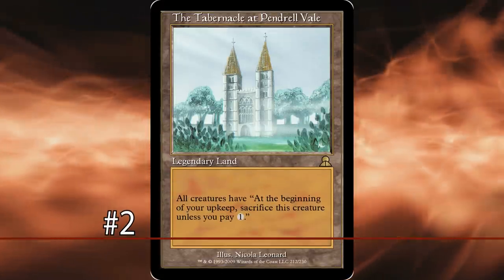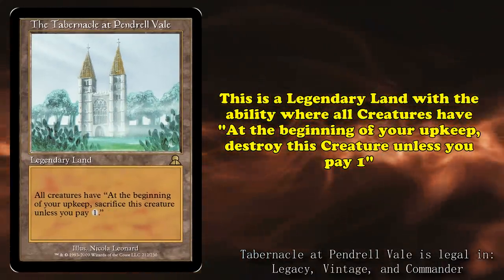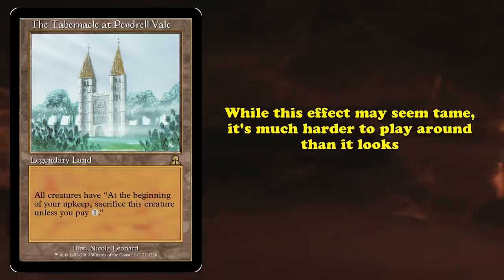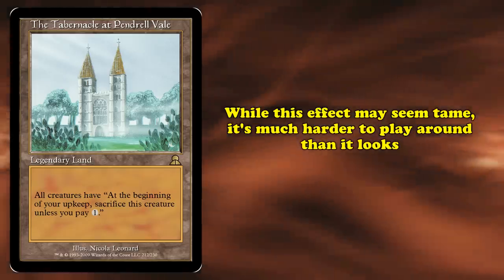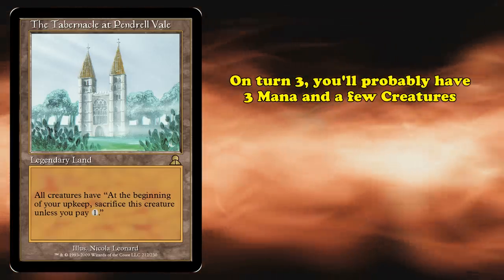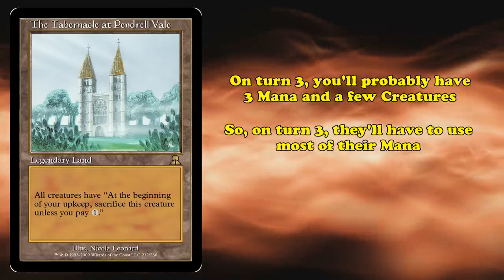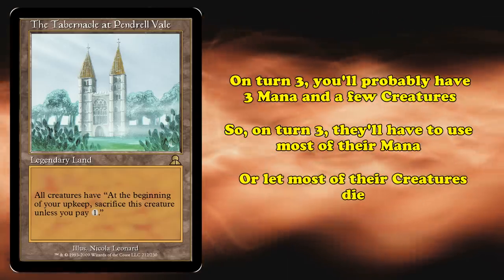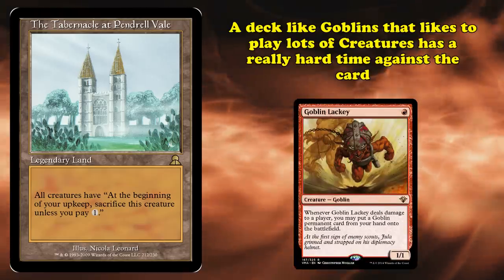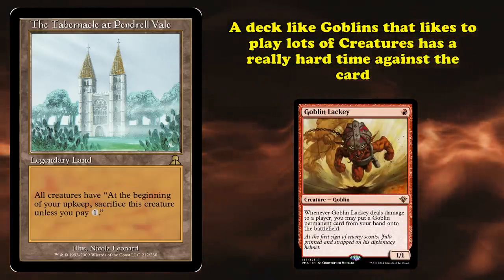At number 2, we have The Tabernacle at Pendrell Vale. This legendary land's ability makes it so that, at the beginning of each upkeep, for each creature, destroy that creature unless its controller pays 1 generic mana. This symmetrical effect might seem tame on paper, but completely warps the game around itself. On turn 3, a player is likely to have about 3 mana and maybe a creature. On that player's upkeep, they'll be forced to either use a sizable portion of their available mana to save their creatures, or let those creatures die in exchange for having more available mana. Essentially, this card taxes players for their creatures, meaning a deck like Goblins that swarms the board with small, cheap creatures will struggle to play the game at all, since their resources are being spread so thin.